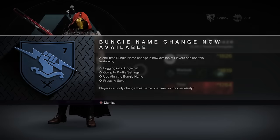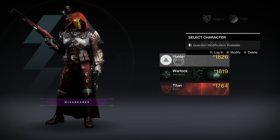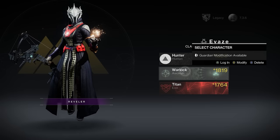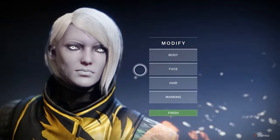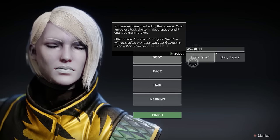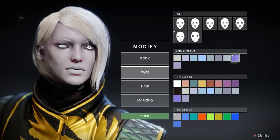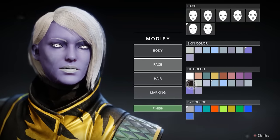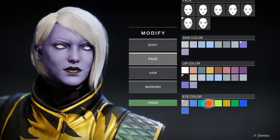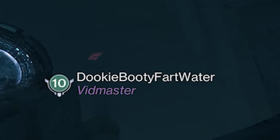There are also other small features added, like character re-customization. If you want to change the look of your Guardian, you can now do that at any time for free at the character selection screen. Name changes are also a thing — Bungie gave us one in the past, so if you haven't used that, you have two name changes available if you'd like to change your Guardian name in Destiny 2.